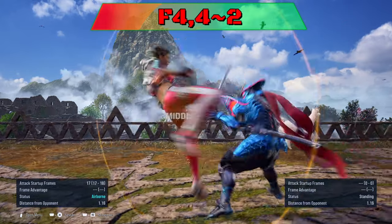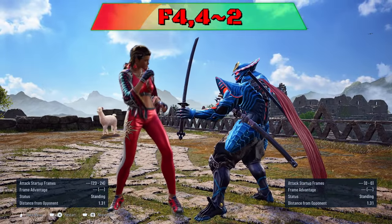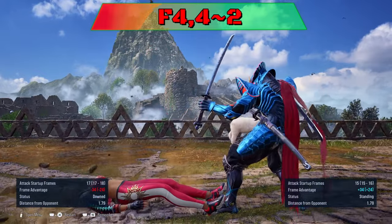4-4-4 slide 2 can be sidestepped or sidewalked to either side. On the 4, slide 2 can be launched to interrupt her.